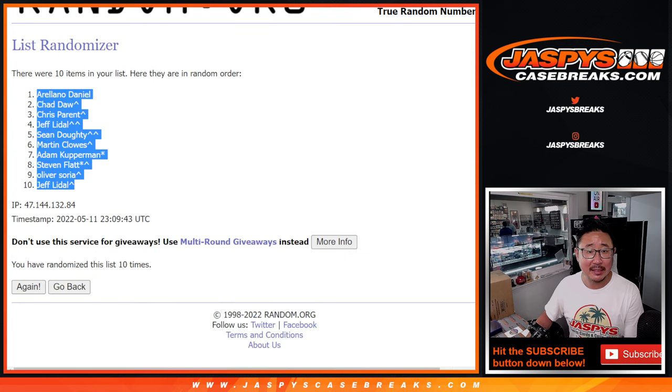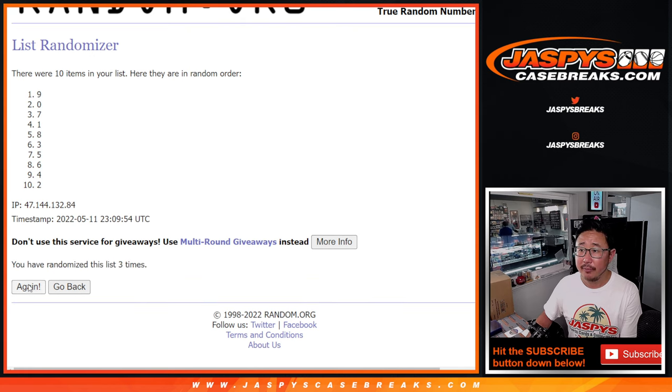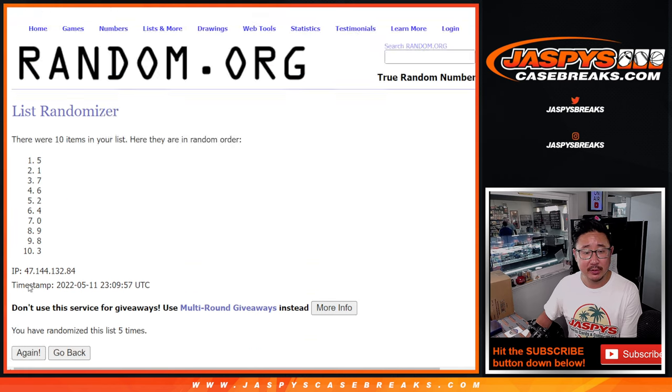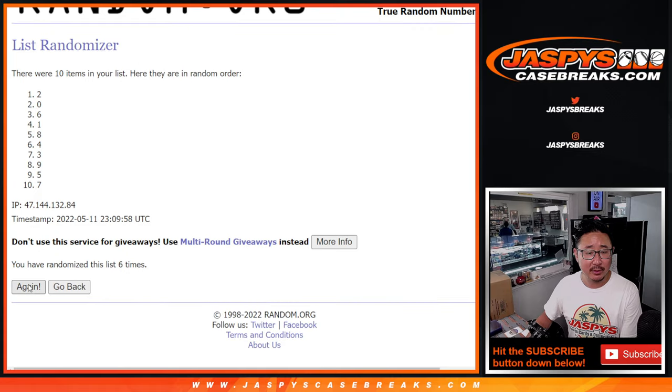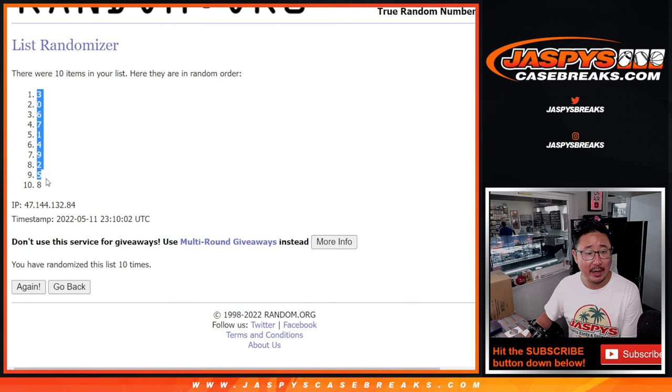Four and a six ten times for the numbers — running through all ten randomizations. After ten, we've got three down to eight.